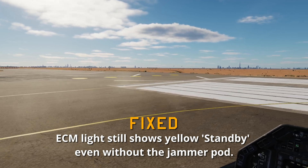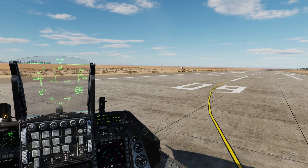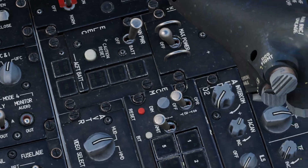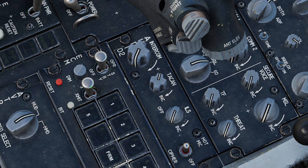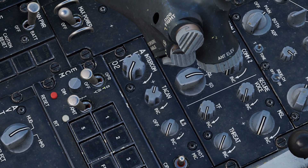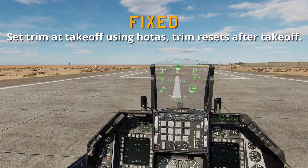ECM light still showing yellow standby even without the jammer pod present — I'm going to line up here and take a look at that. As you can see, I just have a centerline fuel tank. We're going to standby — everything still off. Operate — nothing. Awesome. I did notice that before, so that is now fixed.